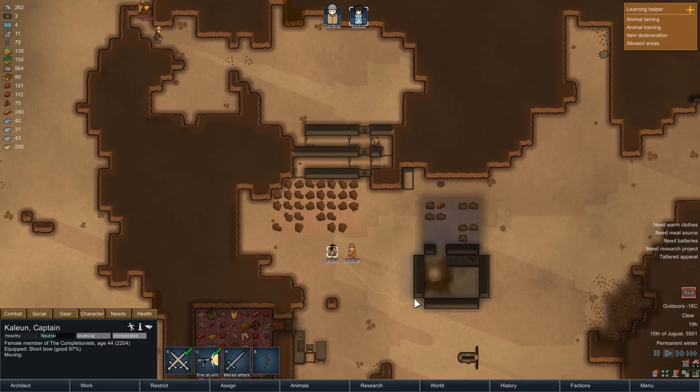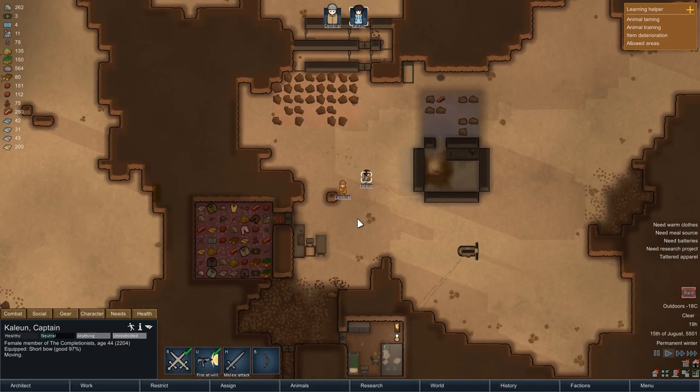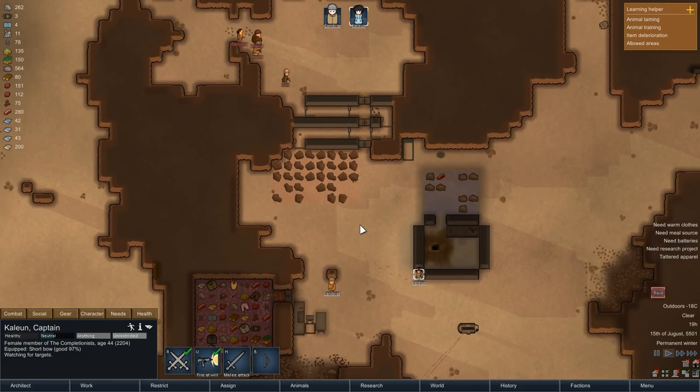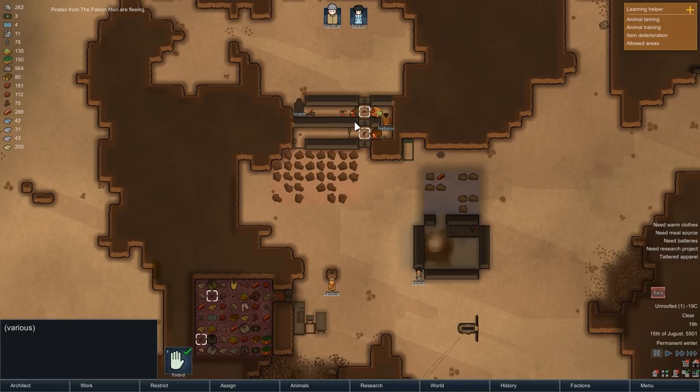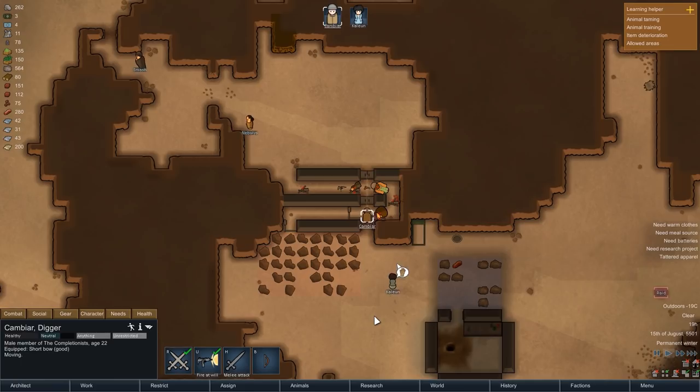Both Kambiar and Kalian can then take positions and we can watch the situation unfold. That's number one down, number two, and here's number three — that is more than half of the group eliminated, and that causes the rest of the enemies to flee. We likely won't have any luck pursuing here, but we just acquired three corpses and a bit of interesting equipment.